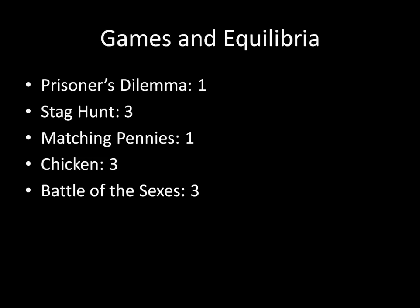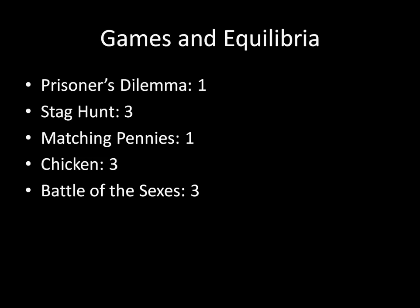Looking back at some of the games that we've solved in the past, this is a list of those named games: The Prisoner's Dilemma, Stag Hunt, Matching Pennies, Chicken, and Battle of the Sexes. I've listed how many equilibria are in each of those games, and we see that they all have an odd number of equilibria. The Prisoner's Dilemma had one equilibrium — it was in pure strategies, the Defect-Defect strategy set — that was the only strategies that survived strict dominance.